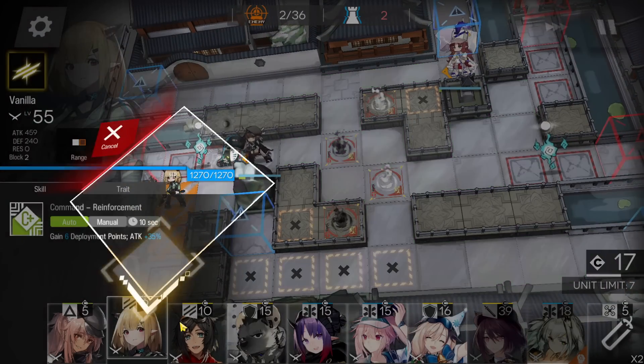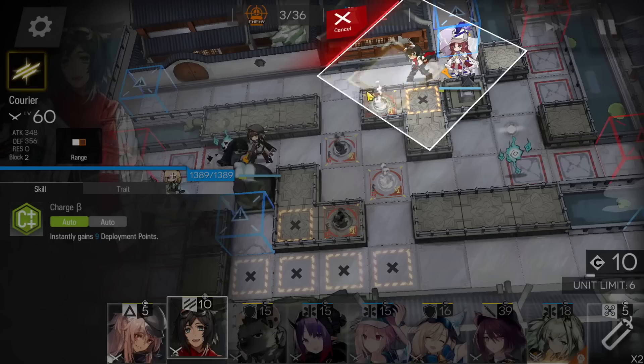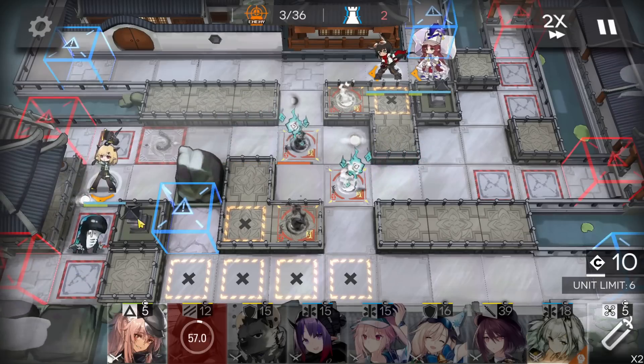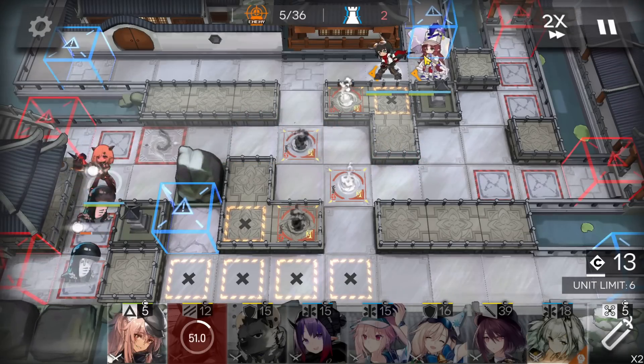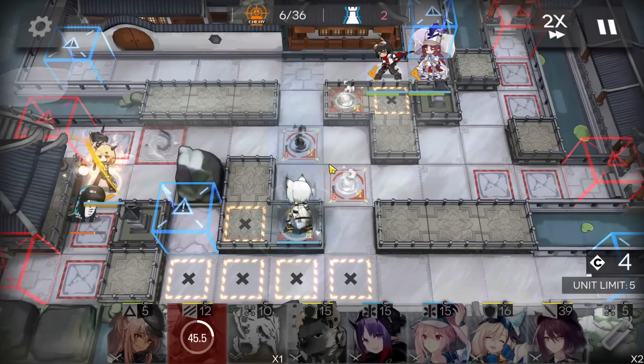After getting enough DP, deploy the offensive vanguard here, retreat the single-block vanguard, then deploy another vanguard here and retreat that one to kill the first enemies. Keep generating DP, then deploy Calcite here facing the top side.